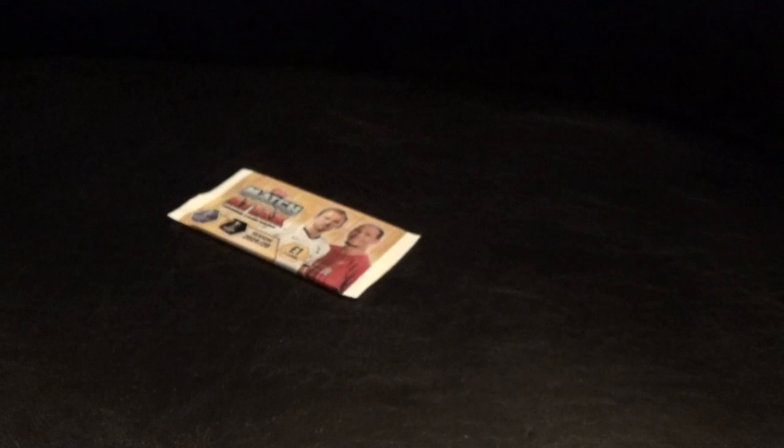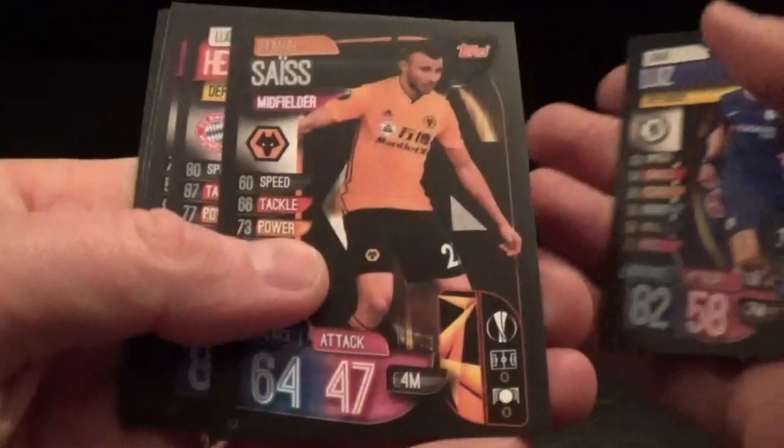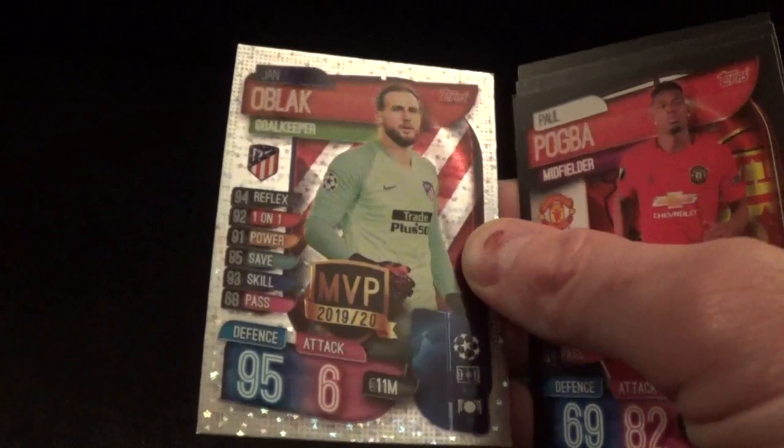Last pack in this mega opening of Topps Match Attax 2019-20 season, UEFA Champions League and UEFA Europa League - mega mega opening here on the Pirate Pat channel. David Luiz, Ciss, Hernandez, Suarez, Oxlade-Chamberlain, Paul Pogba, and last card MVP Oblak. That concludes our mega mega opening!